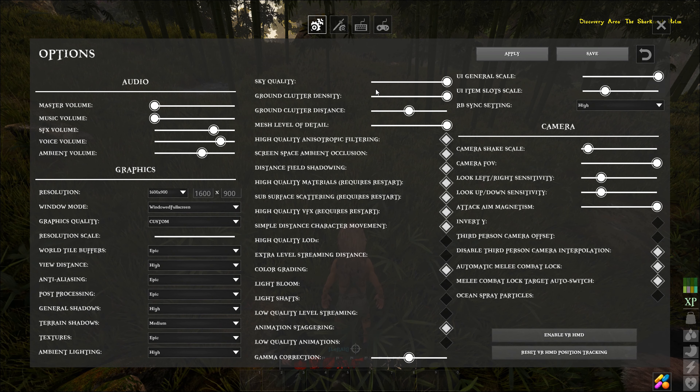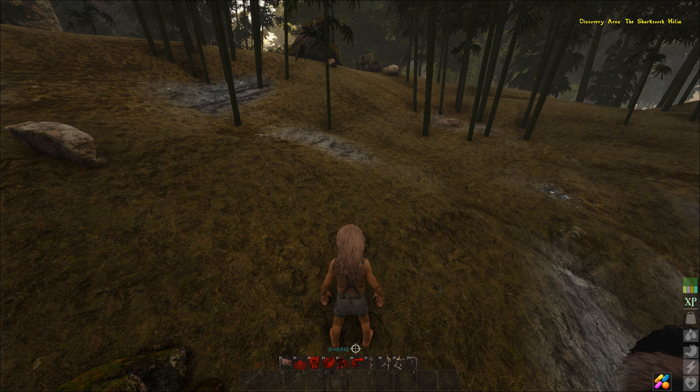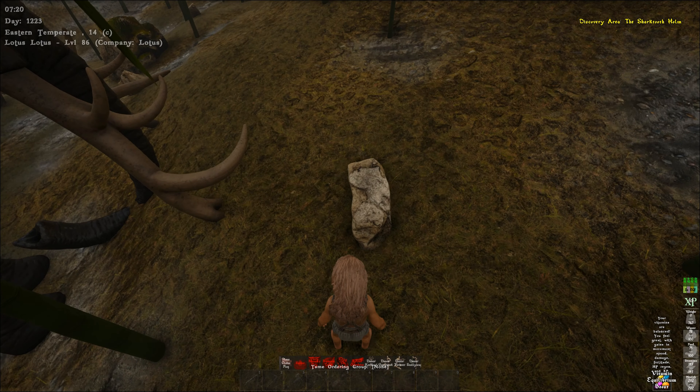This is Lotus from Lotus on EUPB and I'm going to do a video about farming. One of the first things I recommend is that you go and find the ground clutter density setting and slide that all the way down. This is going to remove all the extra grass and bushes so that you're only going to see things that are going to yield a resource for you.